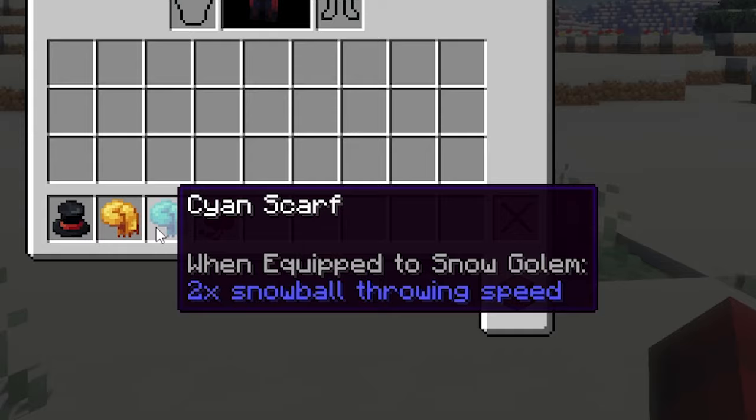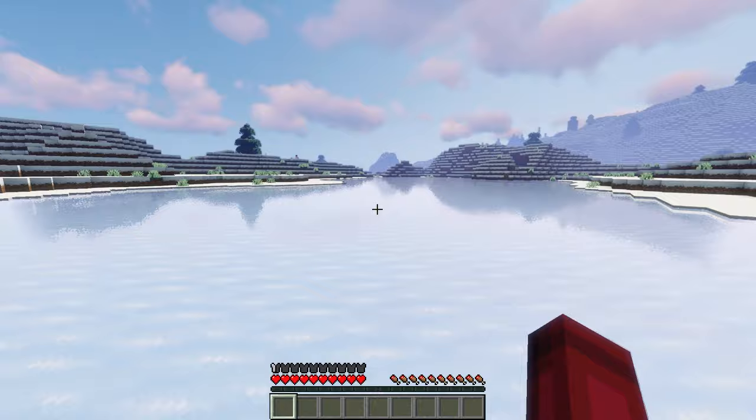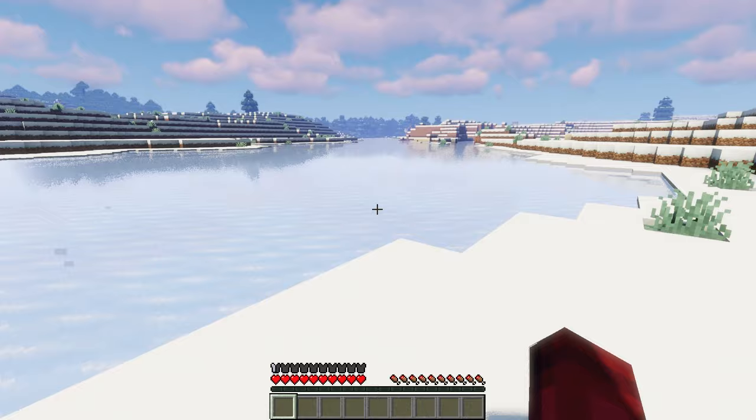Another really cool item you can craft are ice skates, which allow you to skate on ice. And you may come across super cute new mobs called Robins.